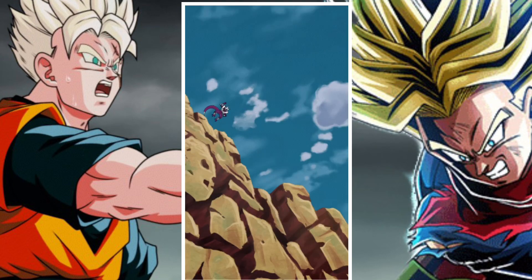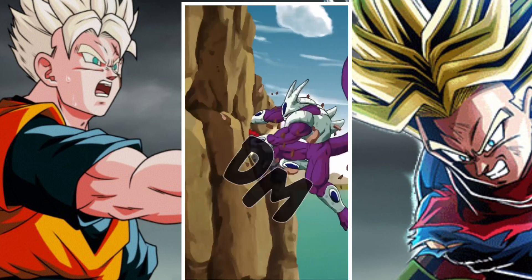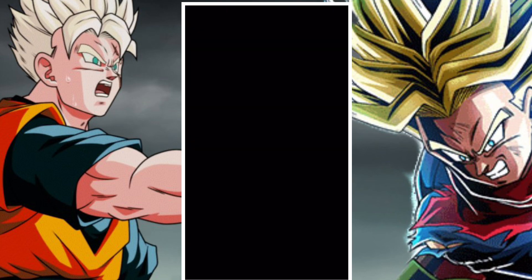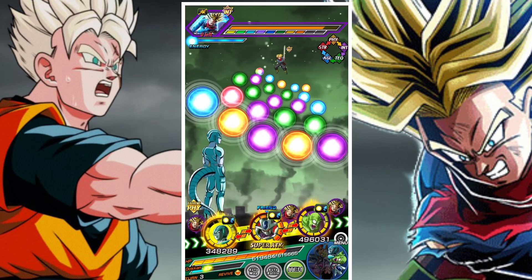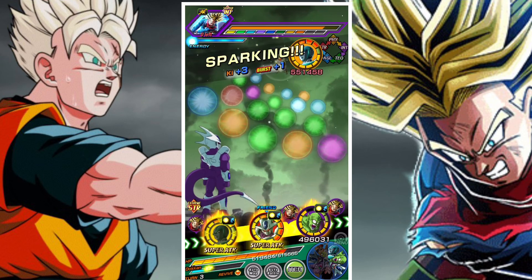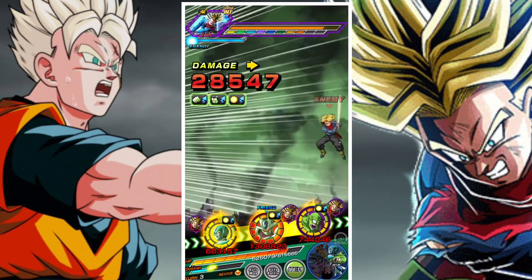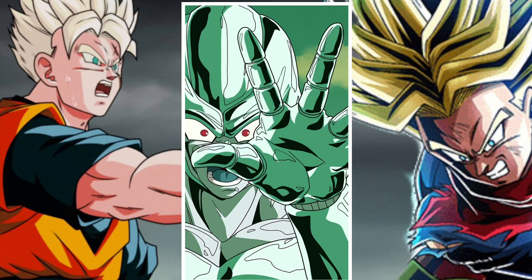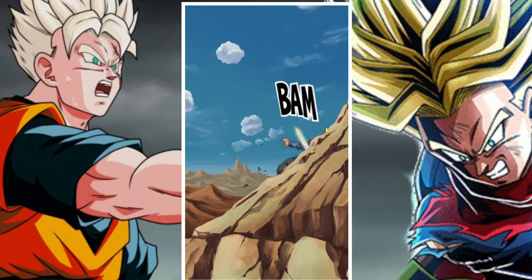For the team lead we're going with Strength Final Form Cooler. He leads the Terrifying Conqueror's category, provides a boost to Transformation Boost units, and will be really helpful during the physical phase. We can expend as many items as needed to get into the physical phase, but Cooler is going to have to take over — scoring all our damage — and his double active skills will be crucial.